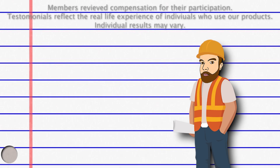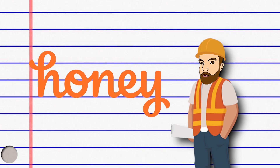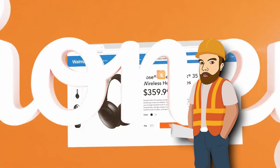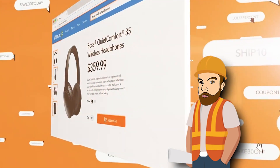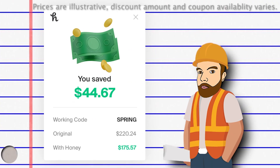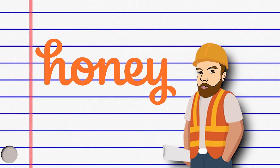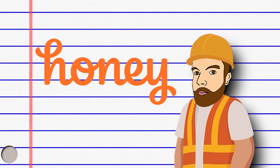But first, a massive thank you from today's sponsor, Honey. Do you like free savings? That's why I use Honey. Honey is a free online shopping tool that automatically finds the best promo codes whenever you shop online, for free. This means you always get the best deals without even trying on loads of your favorite websites — a true feat of engineering. There's literally no reason not to use it and all it takes is two clicks to install. Get Honey by going to joinhoney.com/engineer. Thanks again, Honey, for sponsoring today's video.